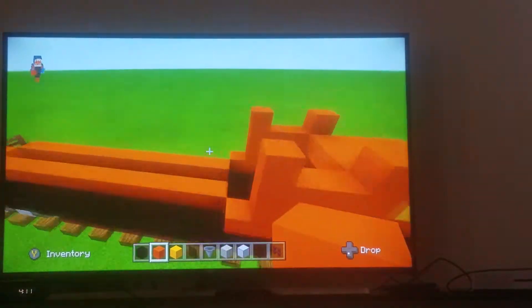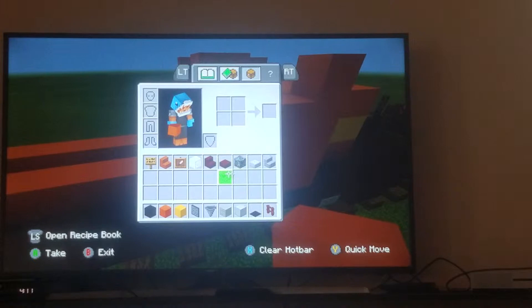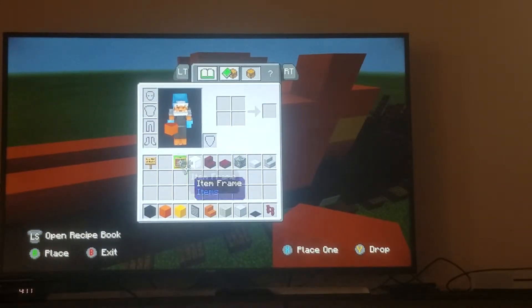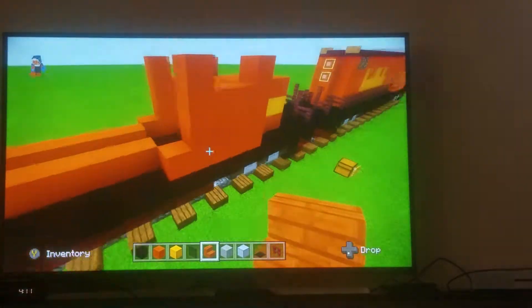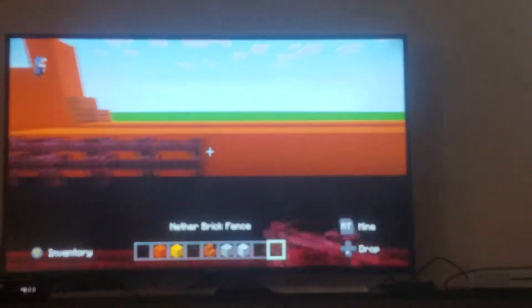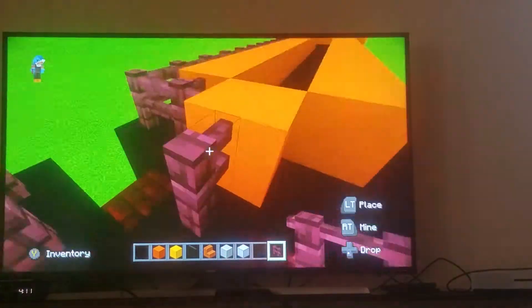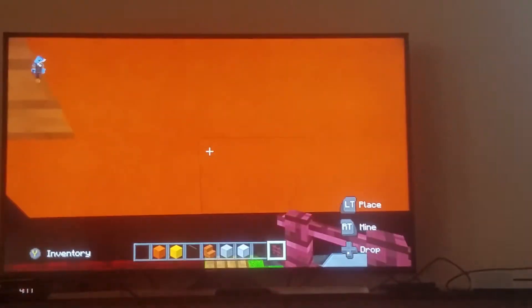Take your acacia wood fence and on these two blocks place it just like this. Then wrap the nether brick fencing all the way back here, here — place it just like that.